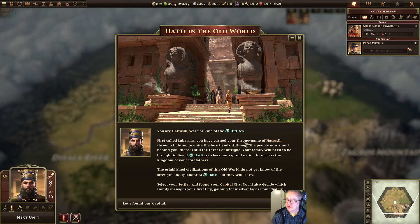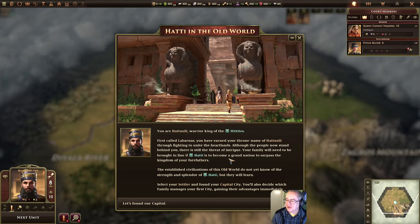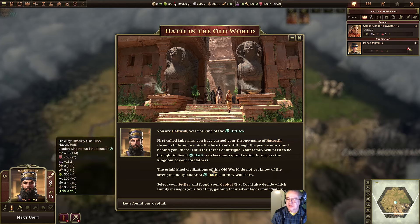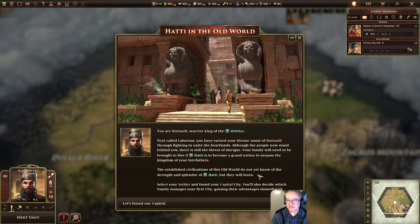First called Labanus, I have earned the throne name of Hattusili through fighting to unite the heartlands. Although the people now stand behind me, there is still a threat of intrigue — my family will need to be brought in line if Hattie is to become a grand nation. The established civilizations of this old world do not yet know of the strength and splendor of Hattie, but they will learn. There are civilizations out there already that are more powerful than me, so I have to be careful — or quick.